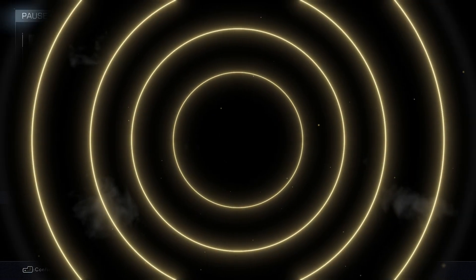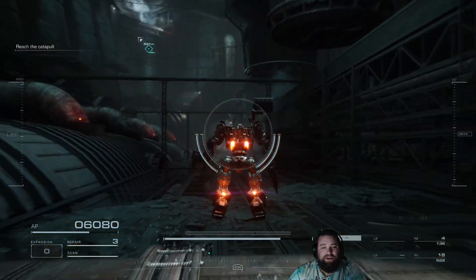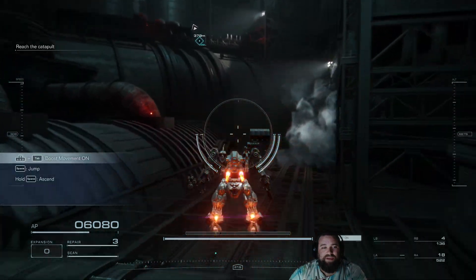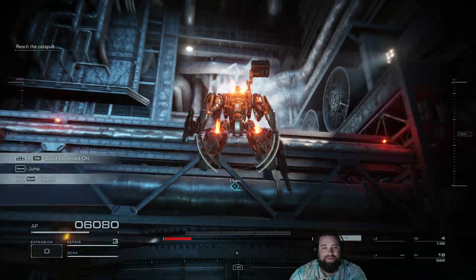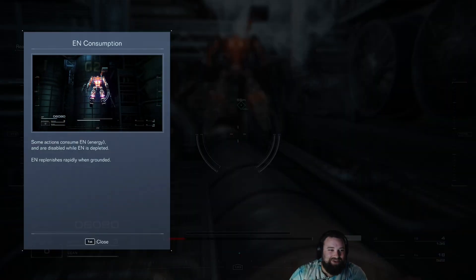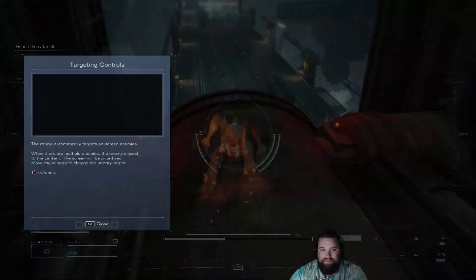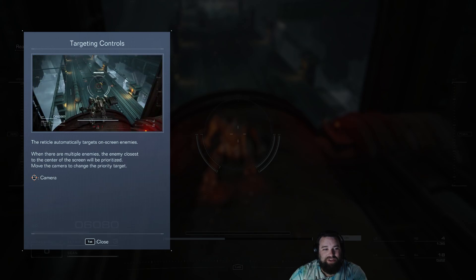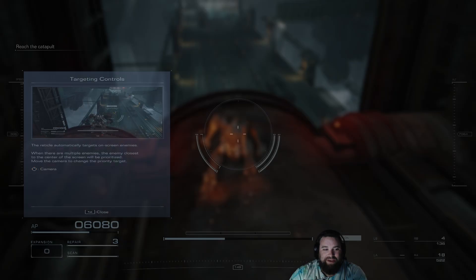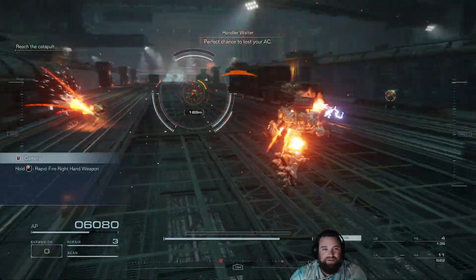We're going to load up right here — I already loaded up the first mission and we're going to the intro stage. You may notice the very first thing you have to do, other than boosting and movement, is you have to go up. The first thing you have to do — already trying to get you to think about going up. When you're up here, it shows you this vertical movement, saying you can look down and prioritize targets and shoot them based on your camera angle, showing how being vertical gives you a good vantage point.